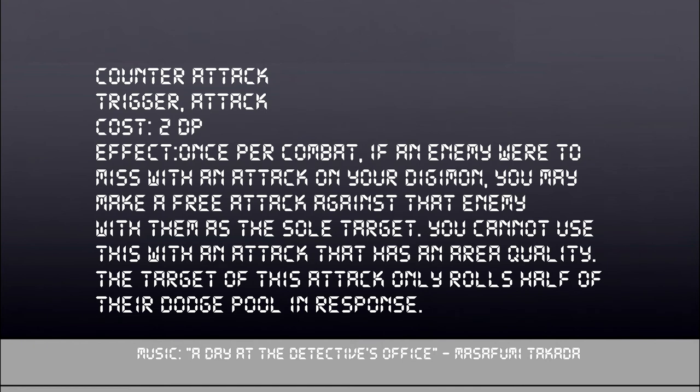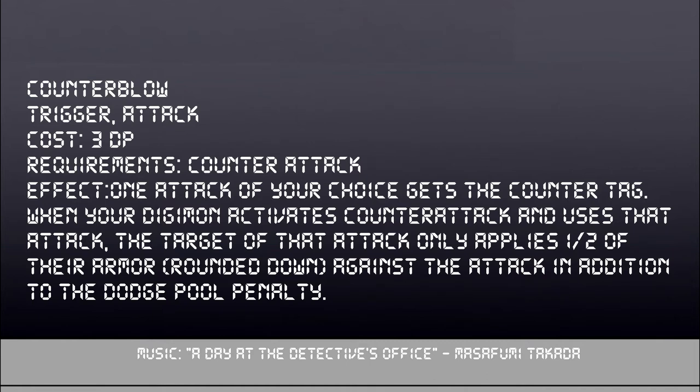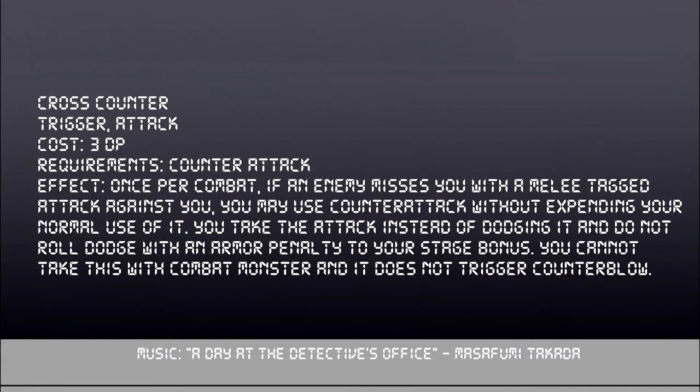Next are the counter-attack qualities. Counter-Attack costs 2 DP — once per combat, you can make a free attack if an attacker misses their attack on you. The target rolls half of their dodge pool rounded down in response. Counter-Blow costs 3 DP, requires Counter-Attack, and lets you choose an attack to apply counter to — when using Counter-Attack with that attack, the target only gets half their armor rounded down. Cross-Counter also requires Counter-Attack and costs 3 DP. If an enemy misses you with a melee attack, you can use Counter-Attack again once per fight, but you have to take the attack that misses — you don't get to dodge and take an armor penalty equal to your stage bonus. However, the upside is that you don't expend your use of Counter-Attack, so you basically get a free second counter-attack.